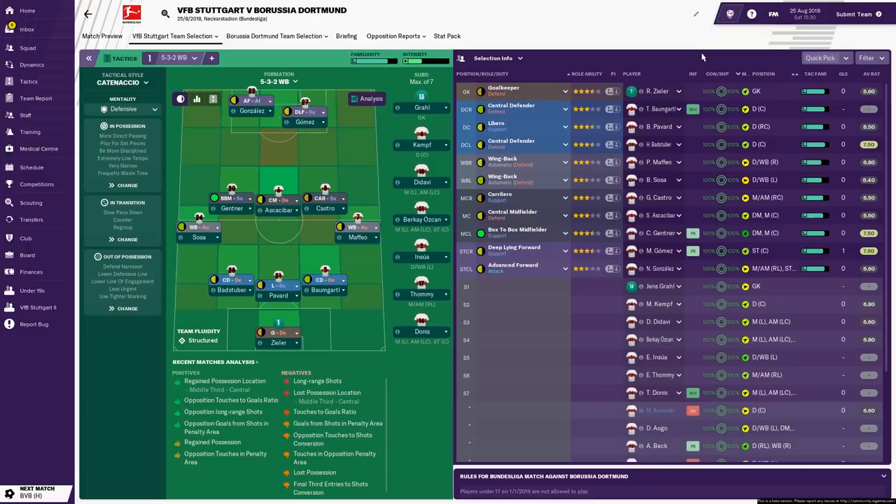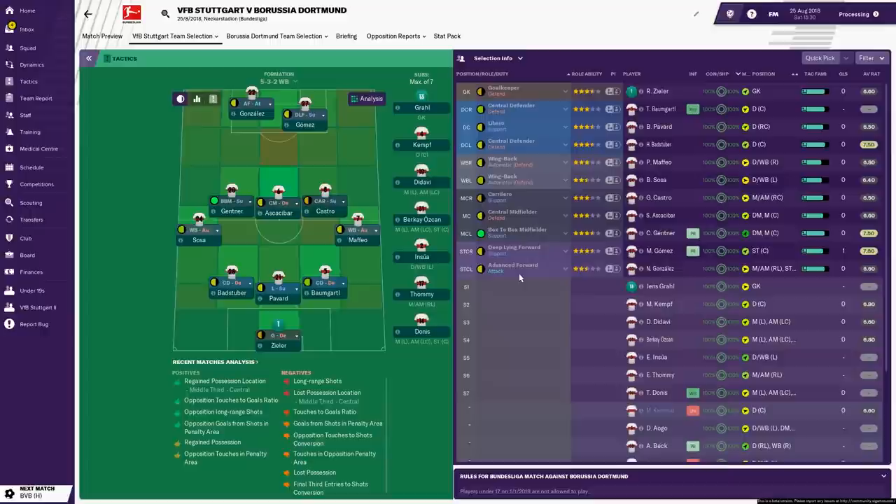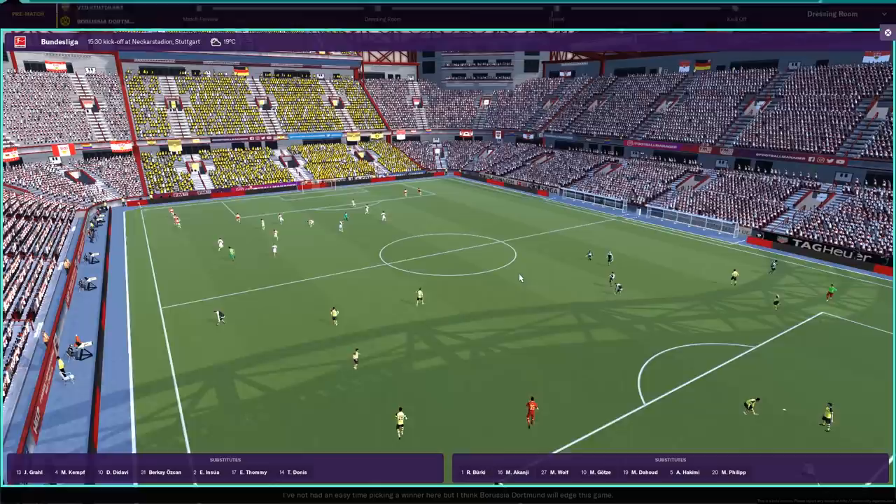Just like with all the other tactical experiment videos, I have maximised the tactical familiarity for this Stuttgart team so they can be fully used to this tactic heading into the first game of the season against Dortmund. I've let my assistant take control — I'm not going to do any tweaks. I'll make substitutions when required and that's about it. We won't change to an attacking mentality if we go 1-0 down. We're just testing the tactic — that's what this series is all about.